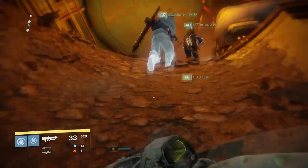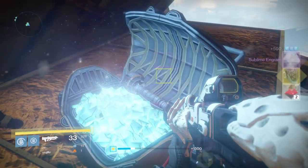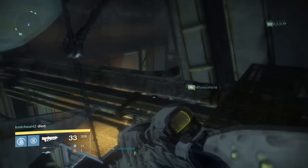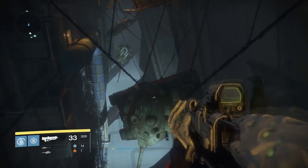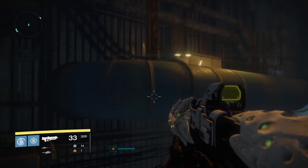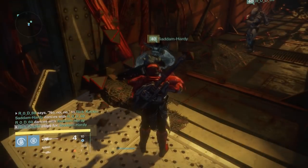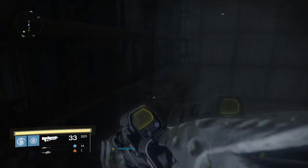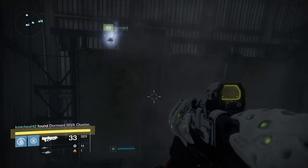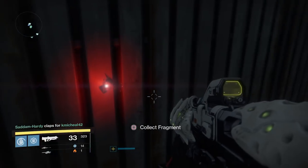Upon heading into this opening, you'll find a chest almost immediately to your left — I actually got an exotic from this, so this is one of the raid's exotic chests. As you head deeper, you'll encounter a fairly straightforward jumping puzzle with basically one path and obvious jumps. At the end of the corridor, instead of continuing on, if you head to the very upper back left corner of this giant rectangular corridor you will find a SIVA cluster.